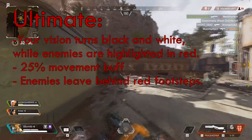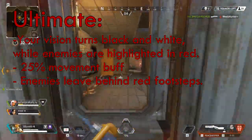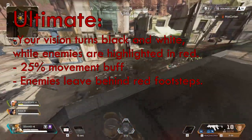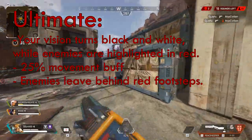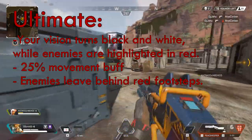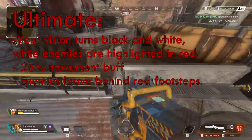As for your ultimate ability, it is pretty damn good. You gain a 25% speed boost to your movement and the ability to see enemies highlighted in red while the rest of the world is black and white. In addition to those two main skills, you'll be able to see enemy footprints on the ground and efficiently track an enemy's location, giving you the advantage. This ability lasts for 35 seconds and is a pretty fast charging ultimate.